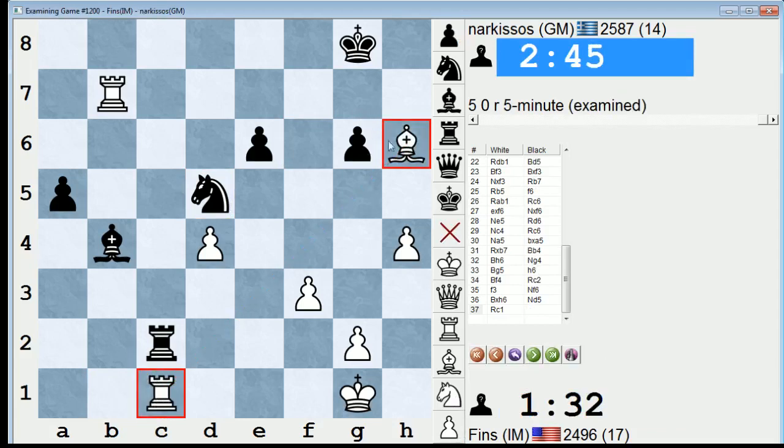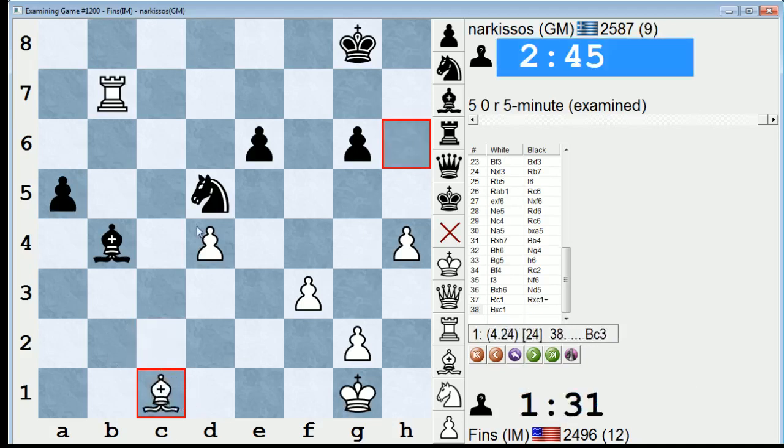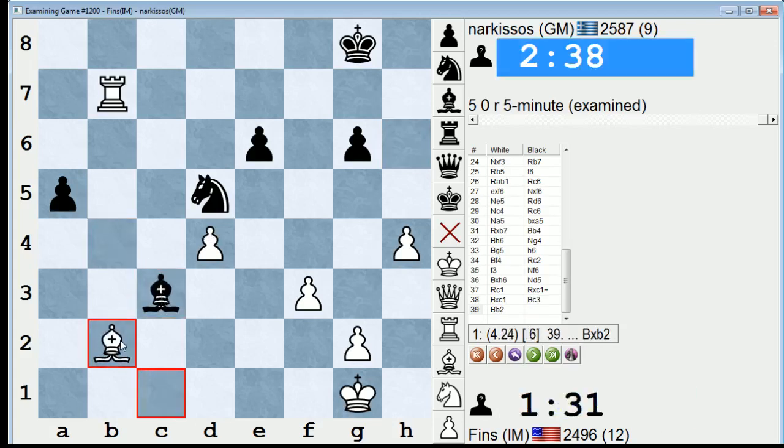Well, if he had traded, I was going to obviously take back on c1, and if he goes bishop c3, I could play bishop b2 — that was my idea. So he just gave it up. I think it is winning at the end, right? Yeah, plus 4. I was just mildly concerned that the a-pawn and my weak d-pawn might be an issue, but that's not the case. Okay, let's take a look.